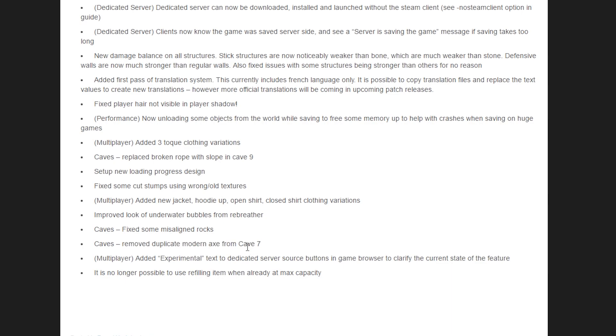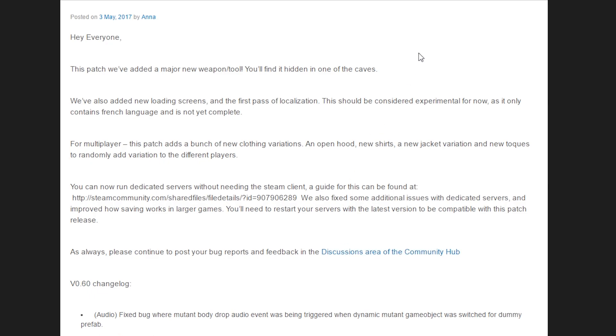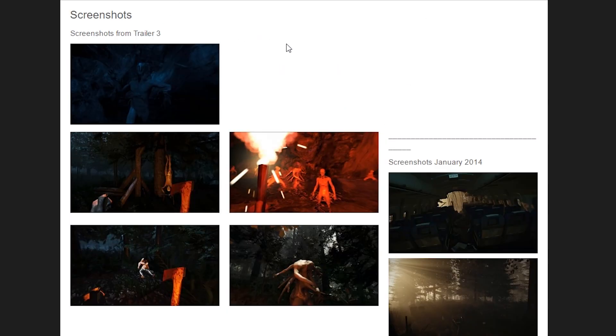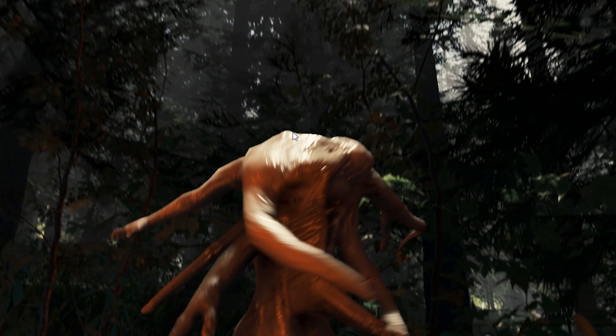The duplicate modern axe in Cave 7 is no longer there. You have to go through the treasure trove cave — Cave 2. If you're not familiar with that one, I'll put a link in the description and you can see how to get the modern axe the only way now, as the other method has been removed.